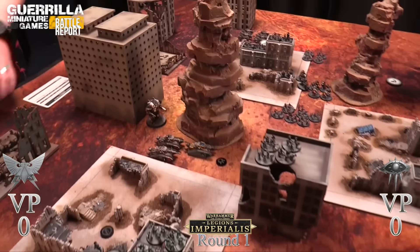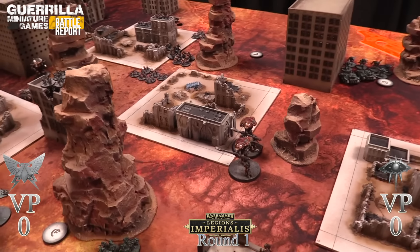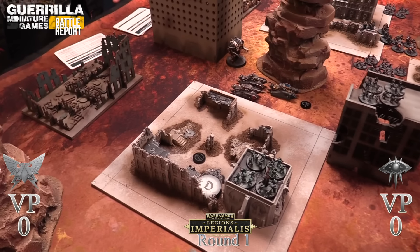Rob's Leman Russes fire at the knight. One Russ is out of cover. Hits scoring minus two for the battle cannon, triggering the ion shield at three-plus, going to four-plus with one point of AP. Rob fills both saves - the knight has one wound left. Lascannon turrets fire four shots.